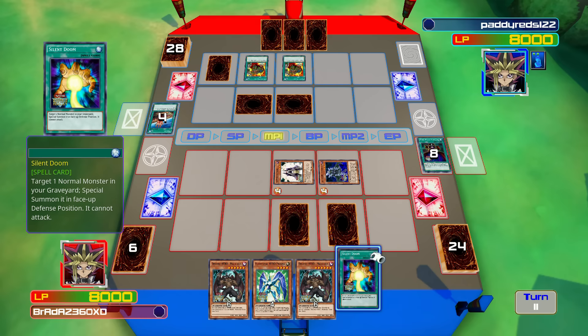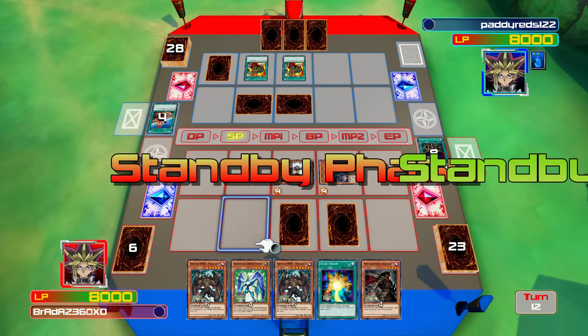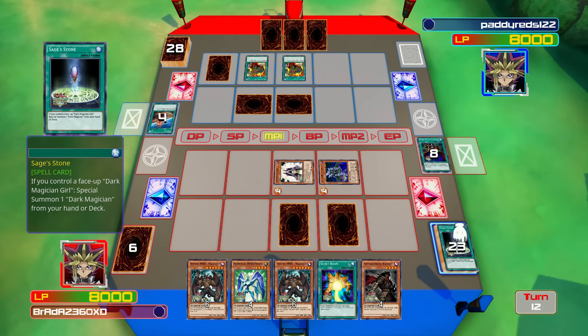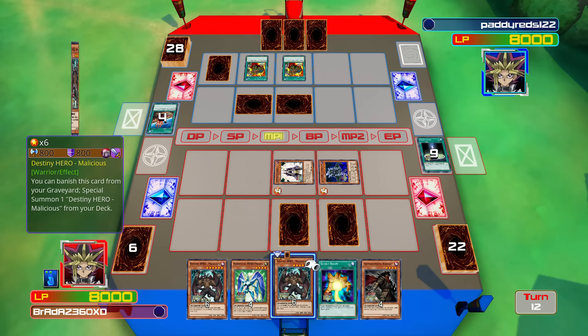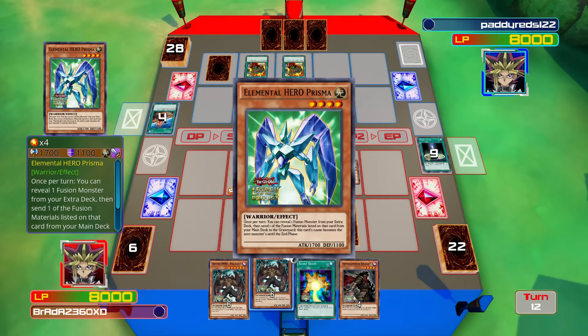He's definitely waiting for me to attack. Diamond Dude's effect again — if we get Sage Stone, good, that's what we wanted. We can now summon Prisma.